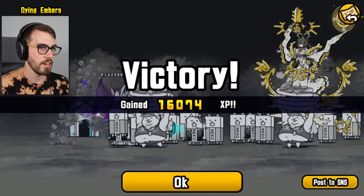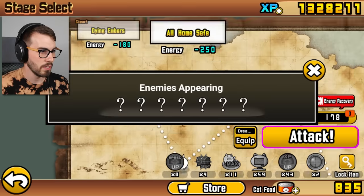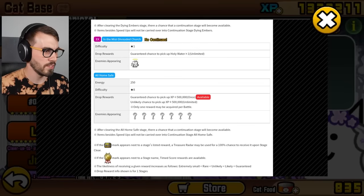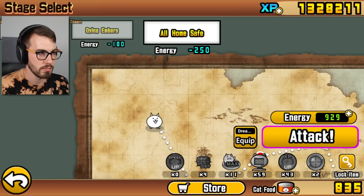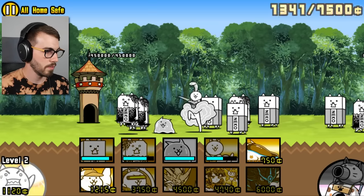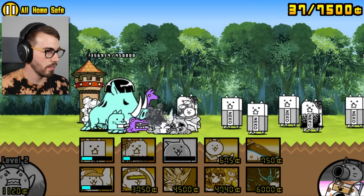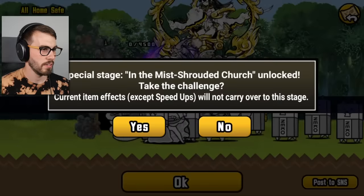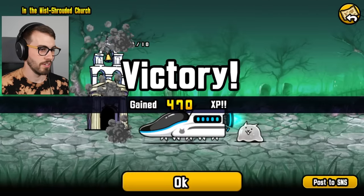Now for the big prize — All Home Safe. That's a lot of enemies. One, two, three, five, six, seven! We don't get anything. Well, let's collect some XP and be sad that we didn't get anything else. Got some aliens, another alien, a Nimoy. We're all home safe. And boom — I've also completed the mist-shrouded church. Holy water for me.